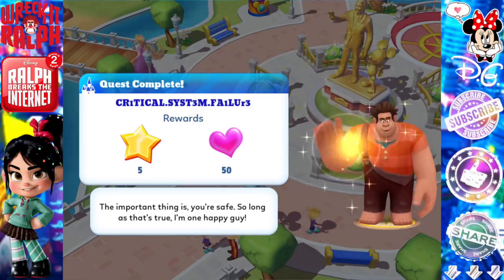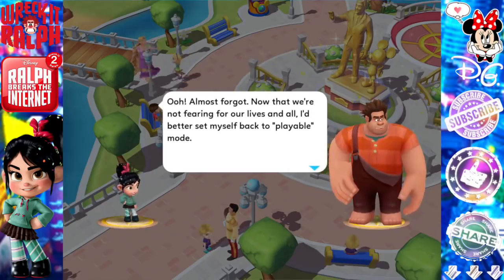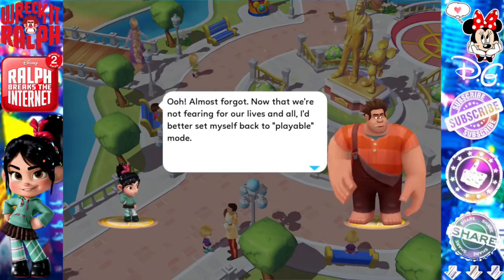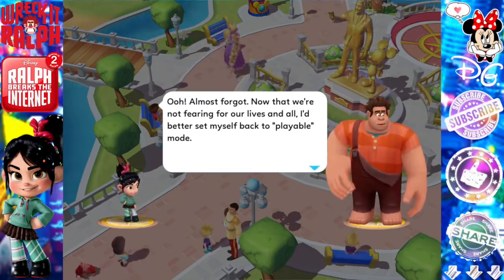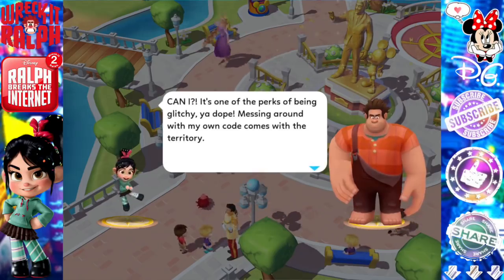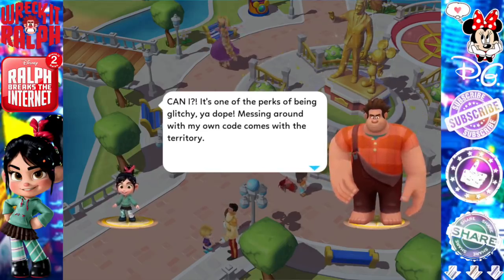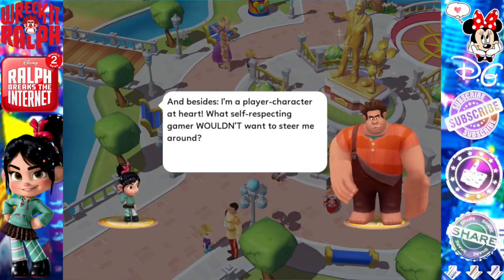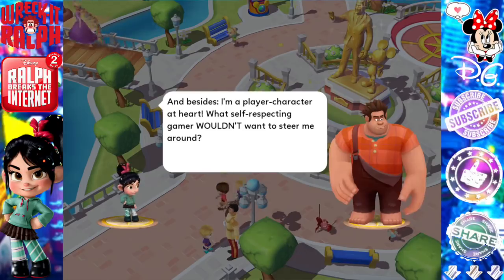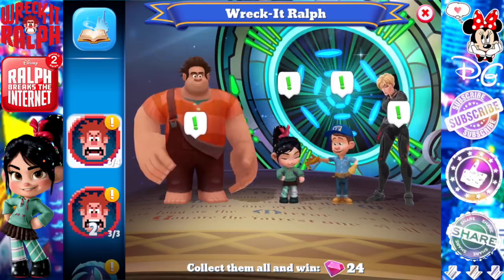More dialogue! 'Almost forgot — now that we're not fearing for our lives, I'd better set myself back to playable mode.' 'Wait, you can do that?' 'It's one of the perks of being glitchy and dope — messing around with my own code comes with the territory. Besides, I'm a player character at heart. What self-respecting gamer wouldn't want to steer me around?' 'Good point.' Quest: Welcome a Glitch — Set Vanellope to Playable. So exciting — she can be welcomed into the kingdom now!